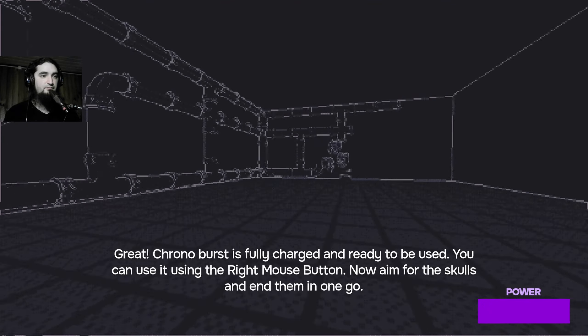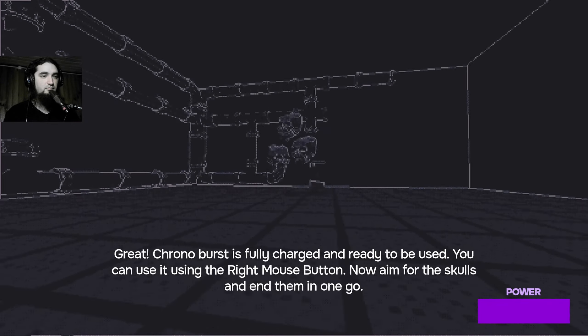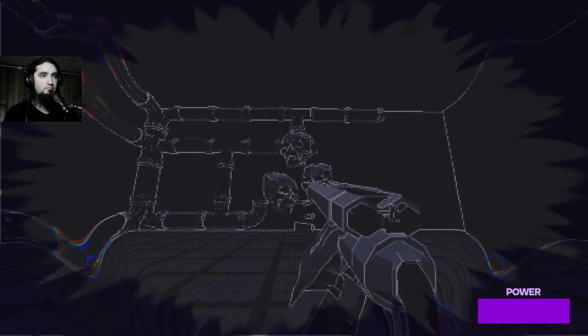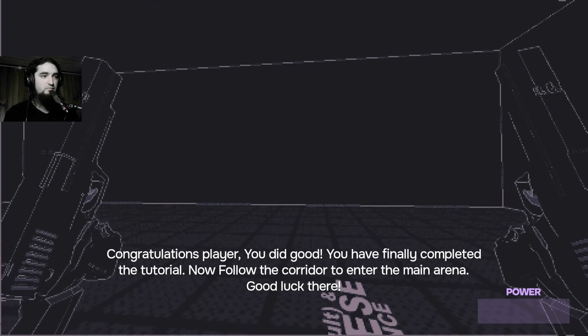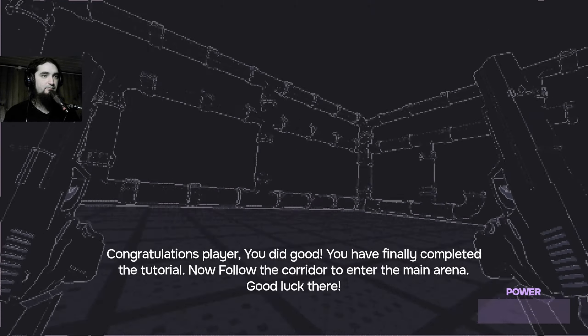The weapon is fully charged and ready to be used. You can use it with the power weapon key — aim for the skulls and end them in one go. 'Congratulations! You have completed the tutorial. Now follow the corridor to enter the main arena. Good luck.'